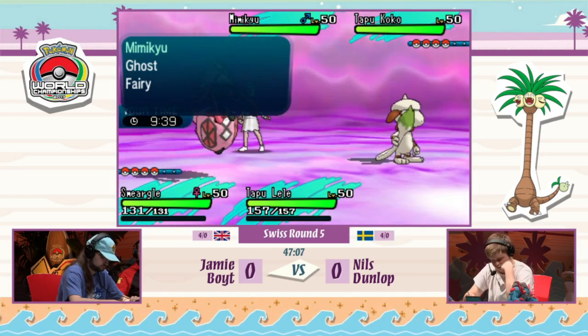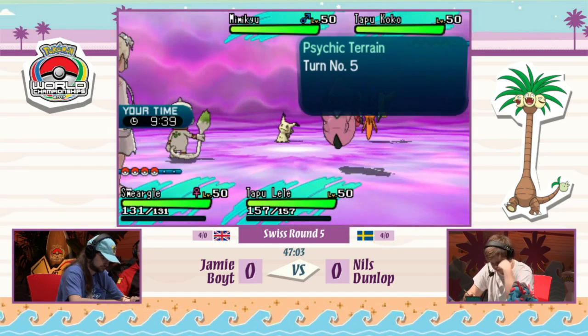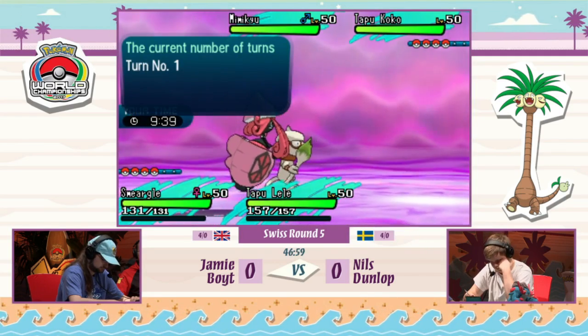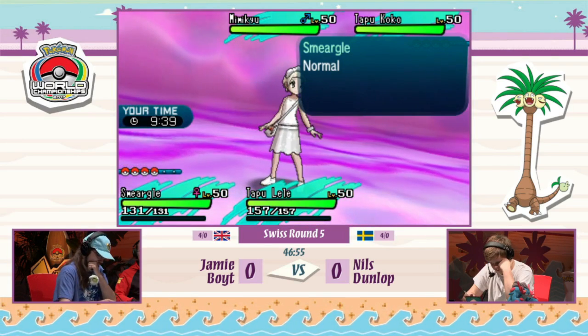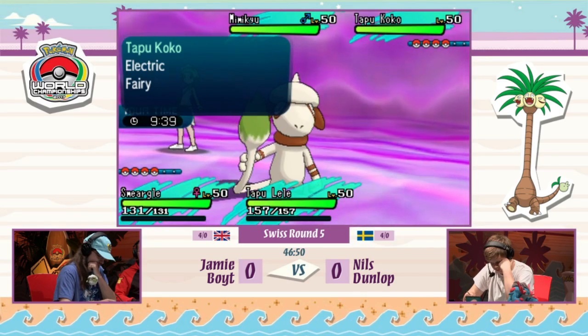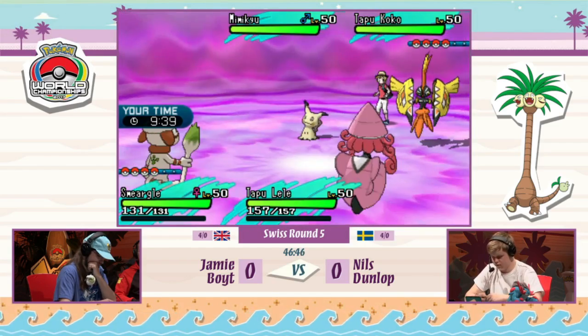Smeargle can also put Pokémon to sleep since Electric Terrain isn't up, so it'll be really interesting to see how this turn plays out. I like Jamie's position here. A lot of players use Smeargle for Fake Out support, but seeing that he led it with Tapu Lele, I believe the Smeargle doesn't have to rely on Fake Out support to function properly. It's not going to go for a Fake Out this turn.